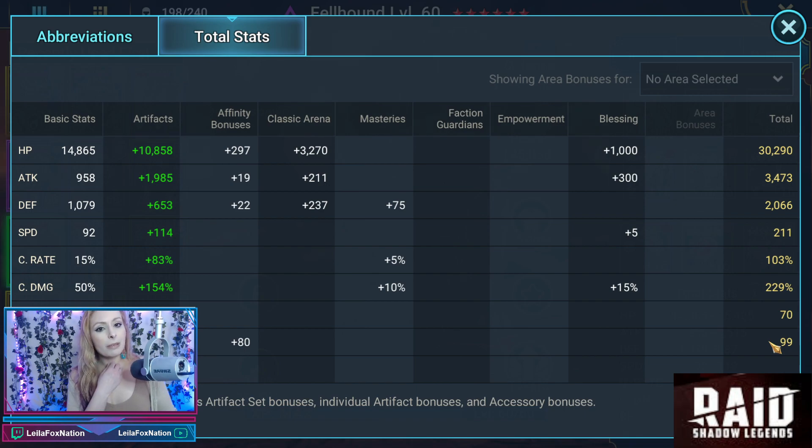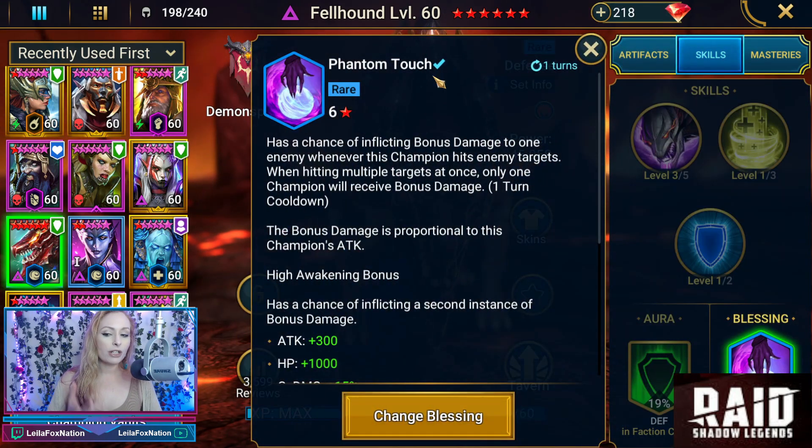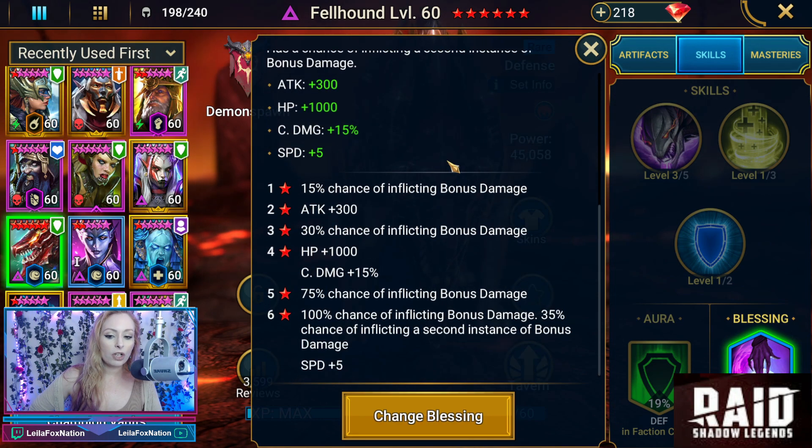Keep in mind, SJ was telling me he also uses him in Fire Knight a bit as well as other parts of the game, which is why he has the stats that he has. Now, he is awakened. We put him in phantom touch, which has a chance of inflicting bonus damage. Phantom touch also gives extra attack, some extra HP, some extra crit damage, and some extra speed, which is really, really nice.